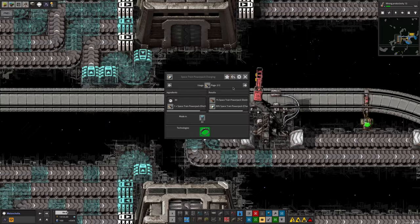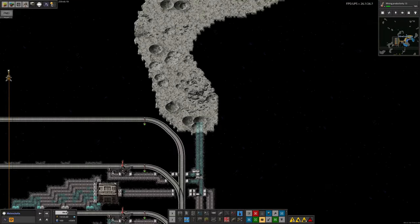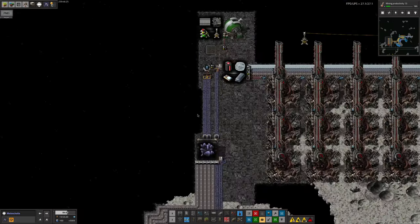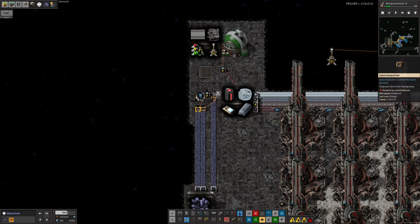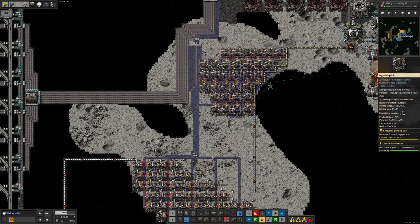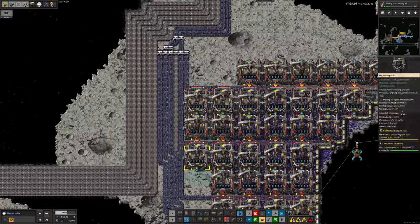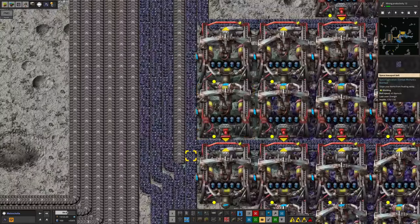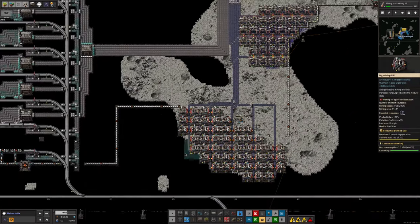1% chances happen more often than you'd expect. Mike will have a charging station on this rock to take discharged batteries, recharge them, and put them back. Destroyed ones go back via the ArcoLink chest to be teleported away. He's also added a second Naquitite mine - the first patch pulls slowly, the second slightly more quickly - which should roughly double the extraction rate, though it still won't be enough long-term.